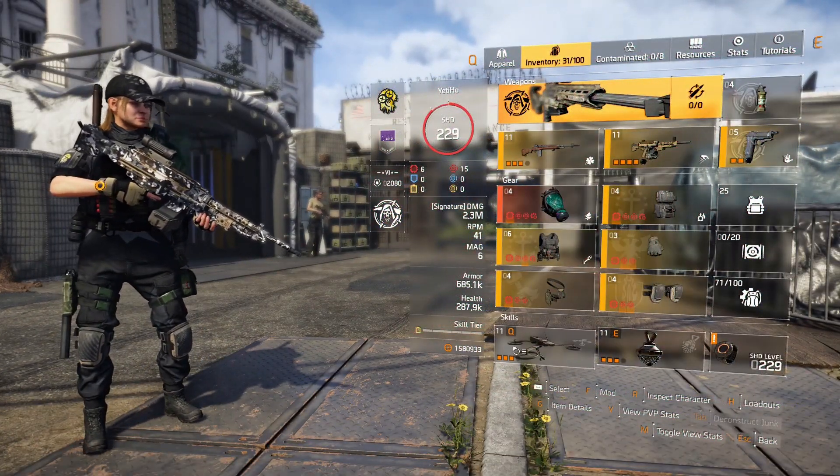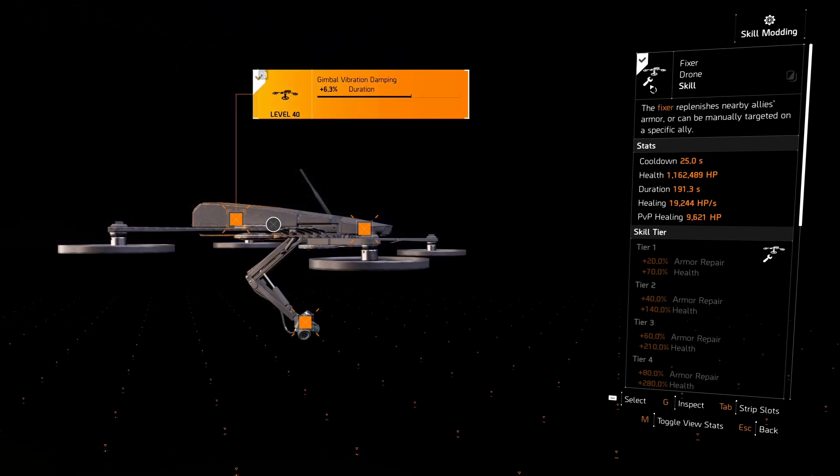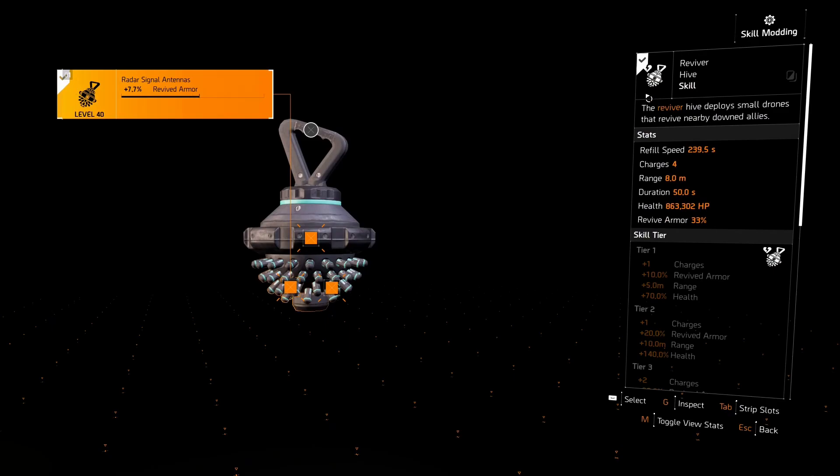So yeah, those are the main pieces. For skills, I am running a Fixer Drone because I really miss having the Survivalist subclass healing ball — I did run that previously, however right now in the current state of the game it's absolutely awful, so don't run that. The Fixer Drone scales a lot better if you're not running a yellow skill build. And then for my second skill, pretty obvious — Reviver Hive. This is currently broken: big heads up for everybody, if you're going to use this on your teammate, you will be non-revivable. Your teammates will walk up to you, hold F, and will not be able to revive you. This happens on PC and console. They did announce a fix to this on Title Update 8.5, which should be coming out next week. I still use it because of self-revive, but I never use it on my teammates because it's broken right now.